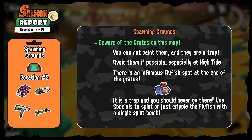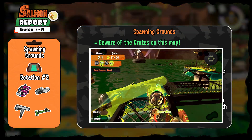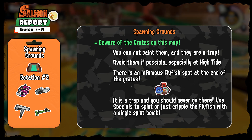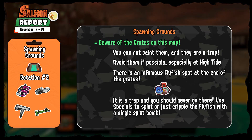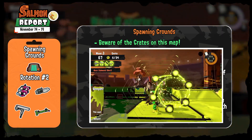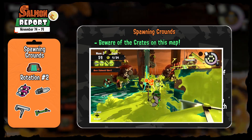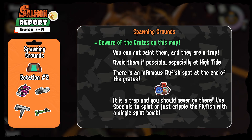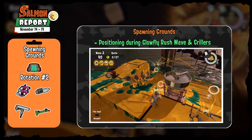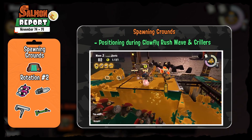Our second shift is on Spawning Grounds. Try to avoid using the grates most of the time — you cannot paint over them and they're usually a trap that will get you splatted or corner you during high tide. There's an infamous spawn point at the very end of the grates where a Fly Fish can spawn; use a special to get rid of it or cripple one of its launchers with a splat bomb. For Griller and Glowfly Rush positioning, Spawning Grounds has my favorite position on the platform right next to the basket — perfect angle to kite Grillers from the left and a very good narrow high ground against Glowfly Rush.